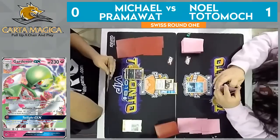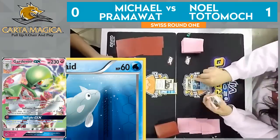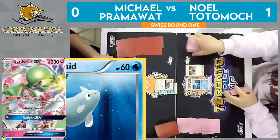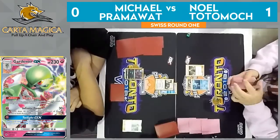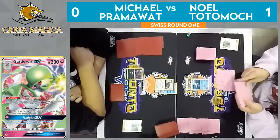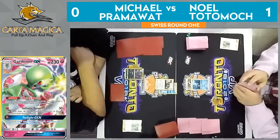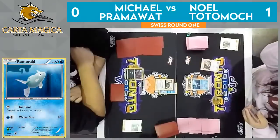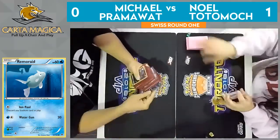Going over to Noel's side, we have the lone Remorade. I'm not sure if he has a Bridget yet — all I can see is the DCE. He could go for Ion Pool with Remorade, discarding a stadium in play. A Timer Ball coming out from Noel. We see one flip, two flips. Looks like it was double tails, and we're just gonna see a concession from Noel saying, I am not gonna win this game. We're gonna go to a game three — that was unexpected.